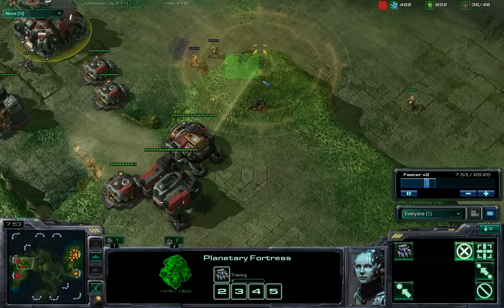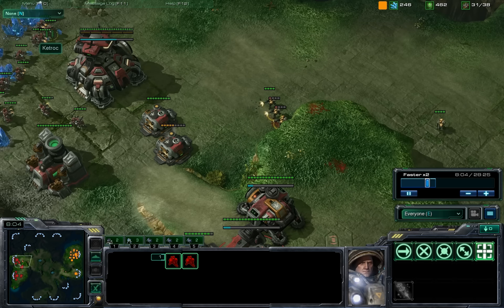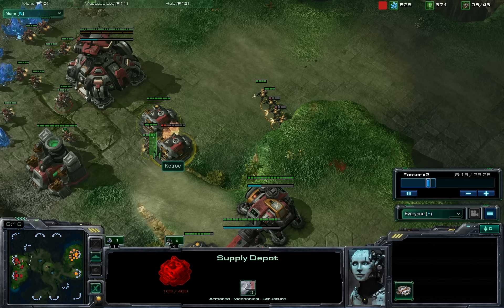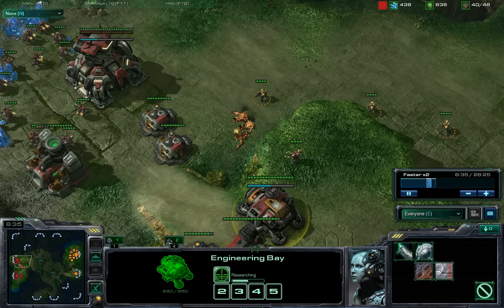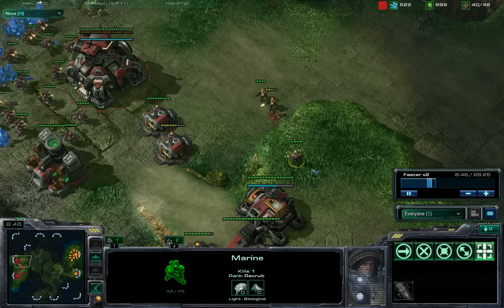Very slow on my micro there. I could have easily pulled those Marines back and wasted that scan. But now he's going to be able to pick up my wall here. If he does move forward to try to kill these SCVs, though, it's not going to work out well for them. Like so. Especially once I get this range upgrade in. I think I might finish him off on the high ground.